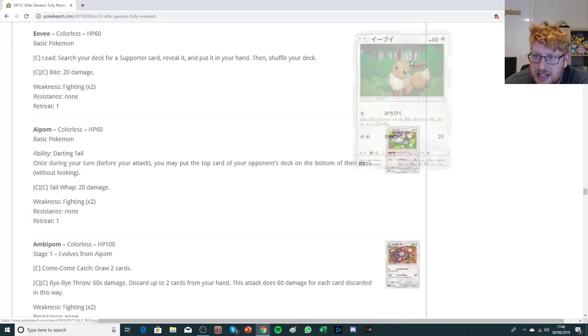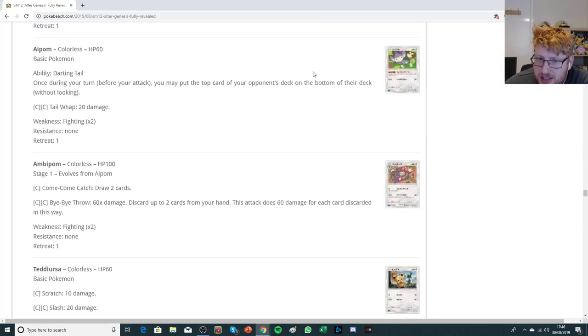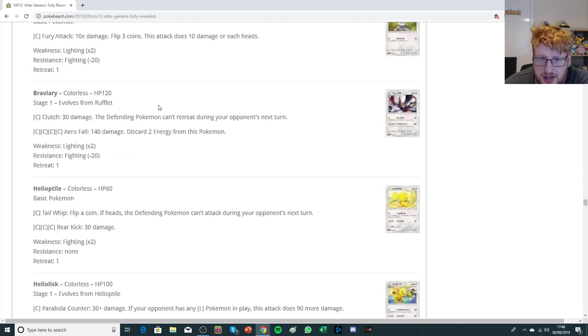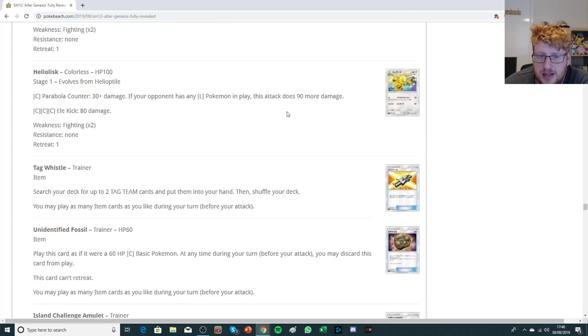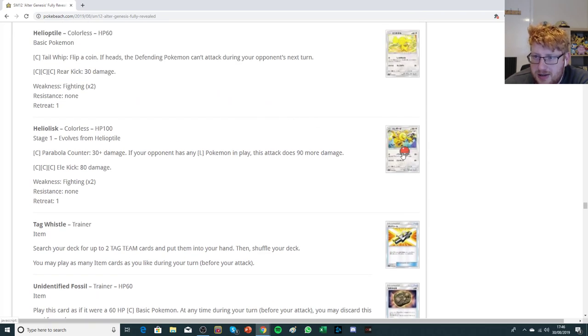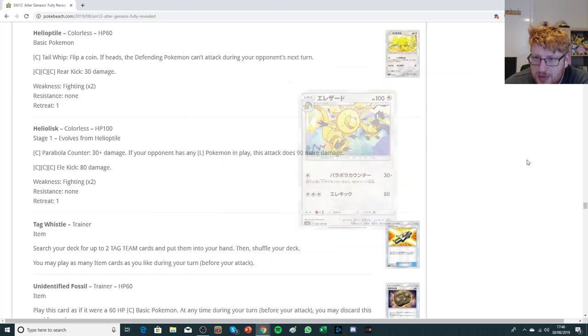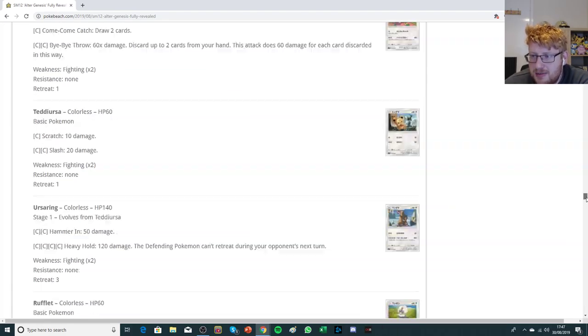We have an Eevee that doesn't have Energy Evolution, which is annoying. Not much else here — I think we're getting towards the dregs. We have artwork appreciation for Heliolisk, and it's a colorless one, which might be the first time.